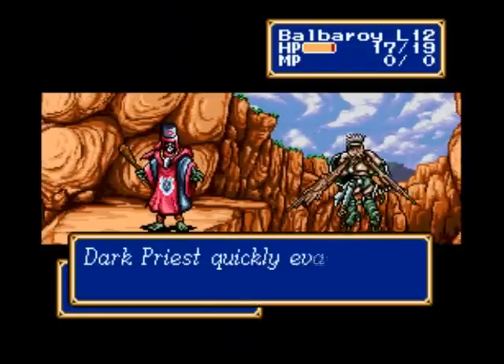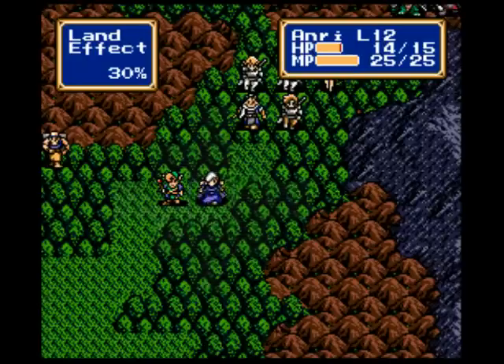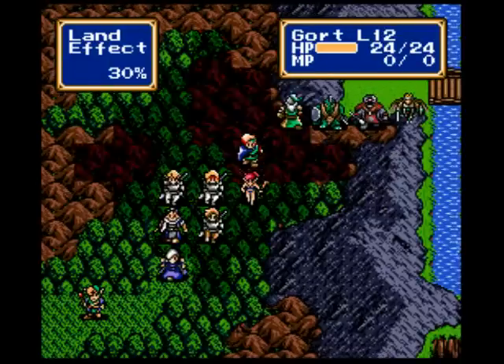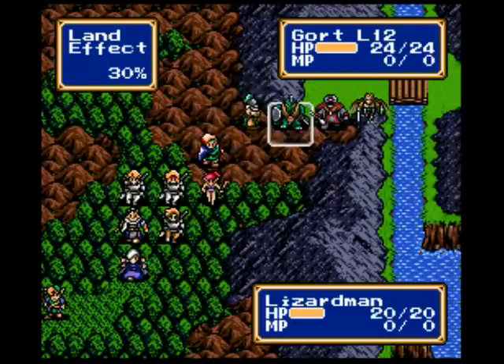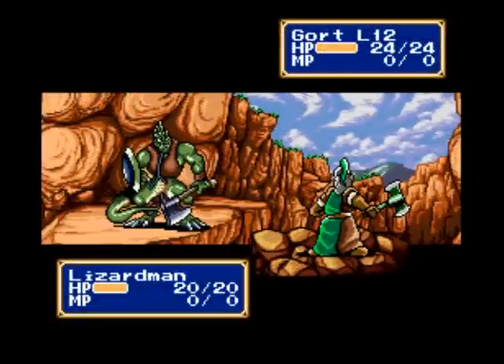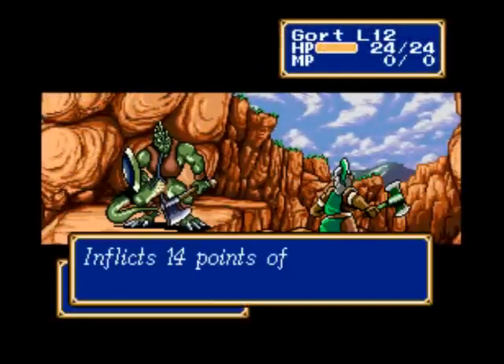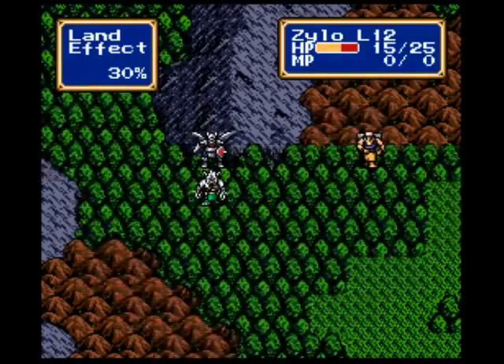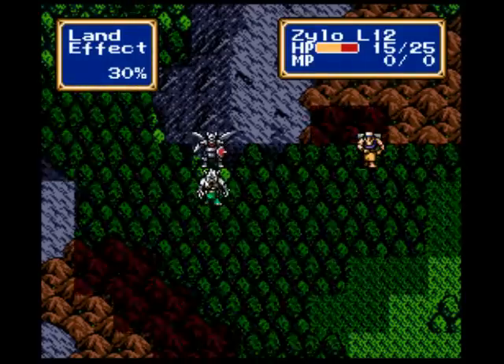Roy completely fails at hitting that Dark Priest — has two chances and misses both. But yeah, the Skeletons at the start they all have medical herbs, so you might want to take care when you're fighting them, because they're probably going to be getting some hit points back unless you destroy them really quickly.